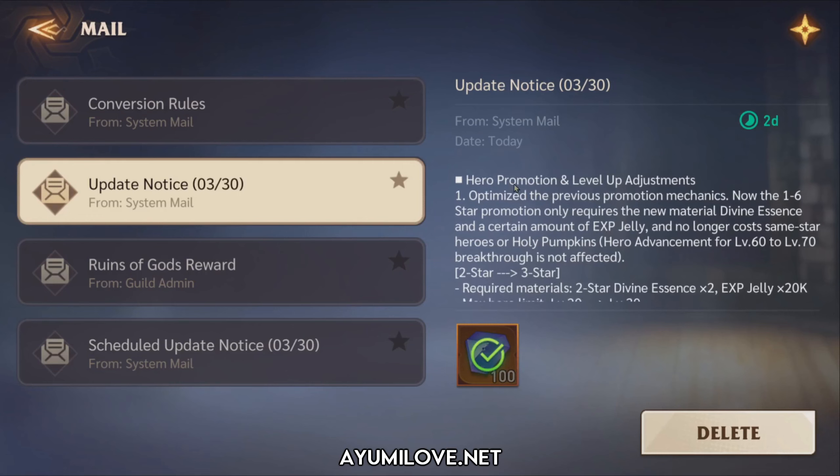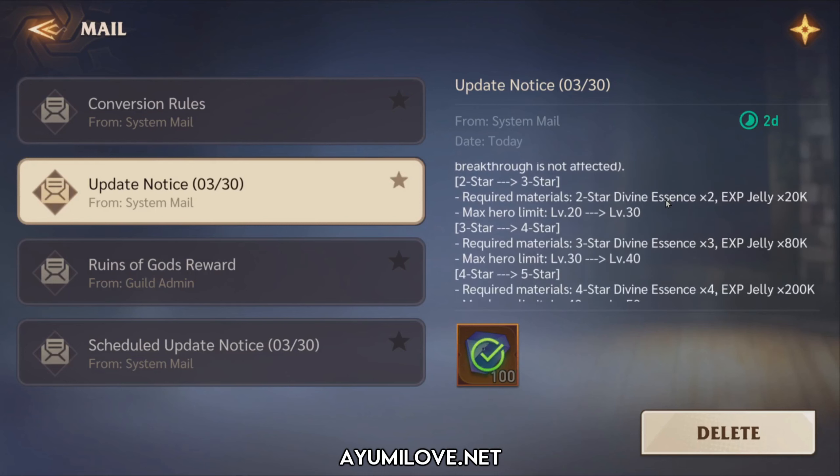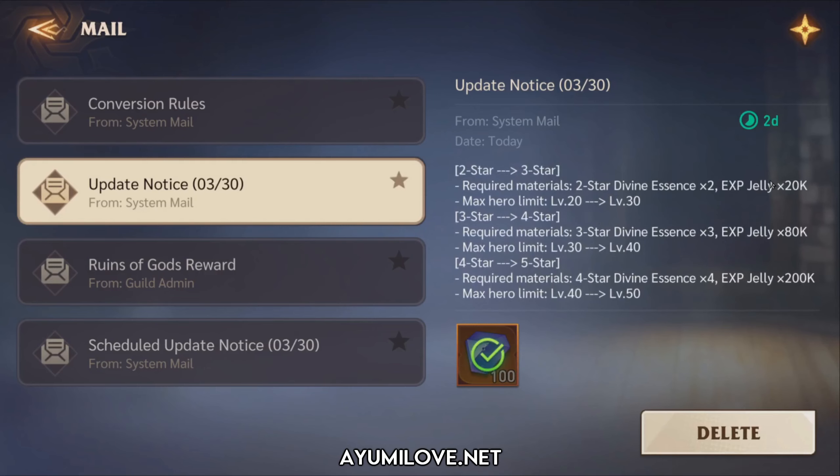The biggest change is the hero promotion and level up adjustment. They have optimized the previous promotion mechanics, and now we use Divine Essence — a new resource purchasable from the shop and obtainable from the altar. Hero advancement from level 6 to 70 is still the same, using Star Tendrils and EXP jelly. However, promoting heroes from 2-star to 3-star, 3 to 4, 4 to 5, and 5 to 6 star all require Divine Essence of the corresponding rarity. You still use regular EXP jelly to level heroes from level 20 through 30.